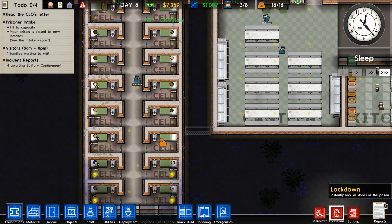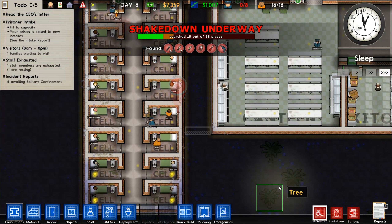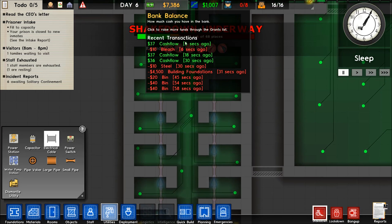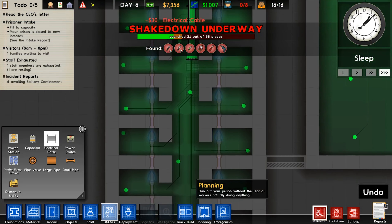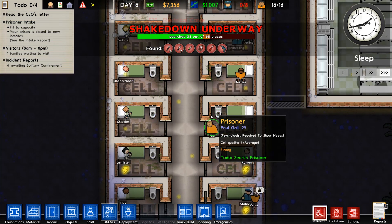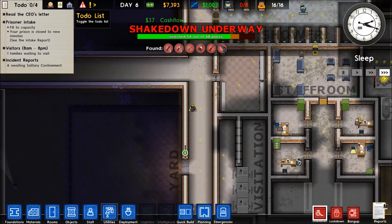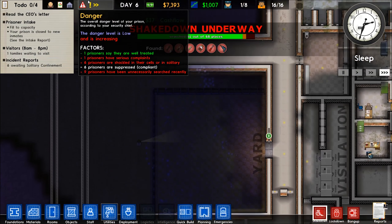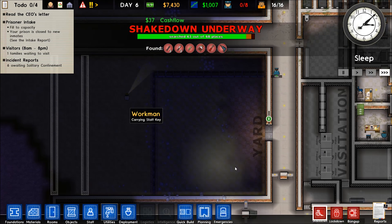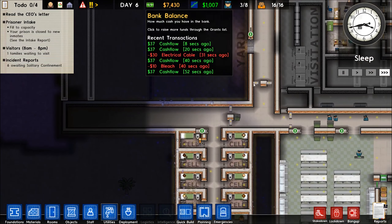I'd like to do a shakedown to check what everybody has. No one has power down here at the end — I never followed up on that, just laid the power line down and hoped for the best. We're halfway through the search, which is good. Our guys are still moving around, mainly building, so that's good.